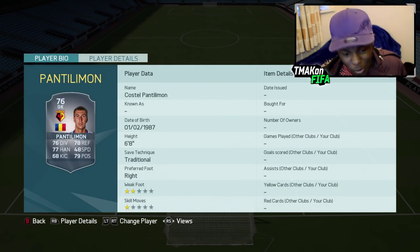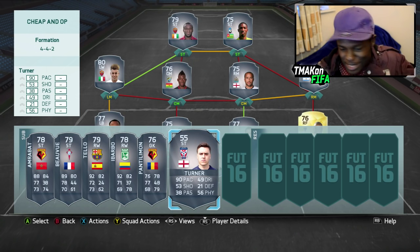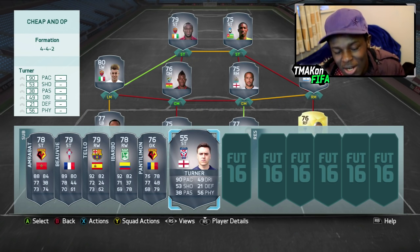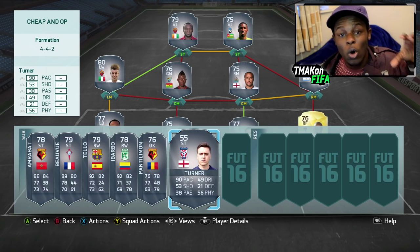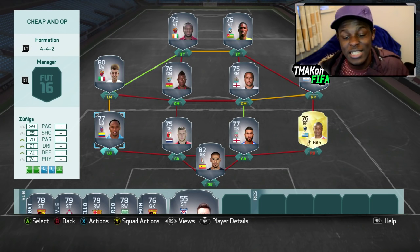We have our second keeper in this video — Pantillimon, who's transferred from Sunderland to Watford. He's very tall, six foot eight, and every time I seem to play against him he's really good. And finally, for you guys who like to use bronze players, we have Reece Turner — I actually used his old card in a bronze squad I made, and if you want to watch that I'll link it down in the description. Anyway, that is it for this video, I really hope you guys enjoyed it — this took me a lot of time to find some of these players.